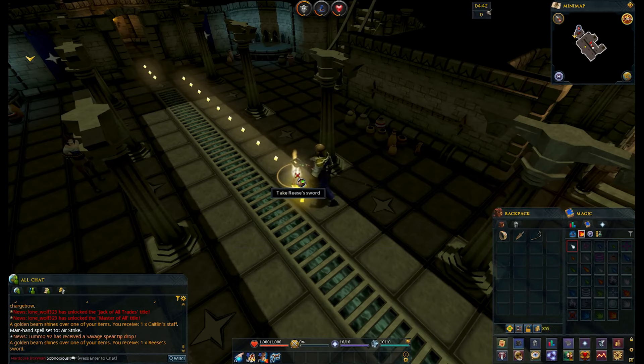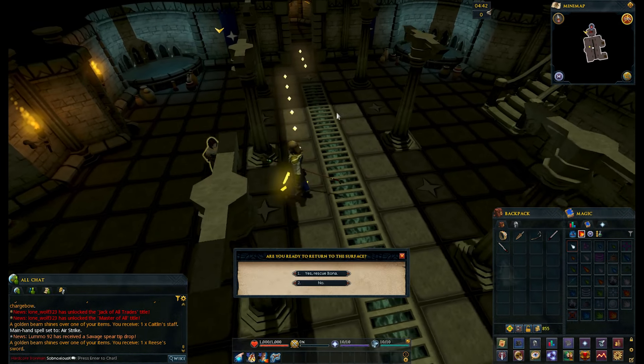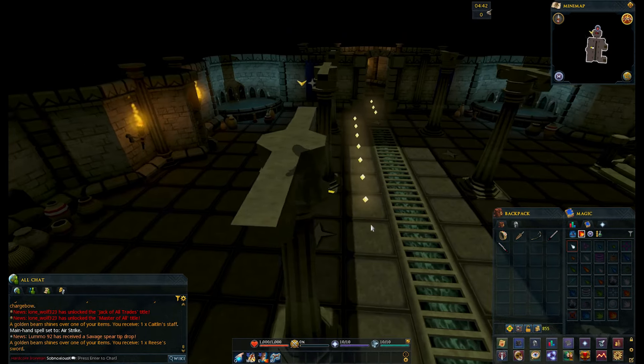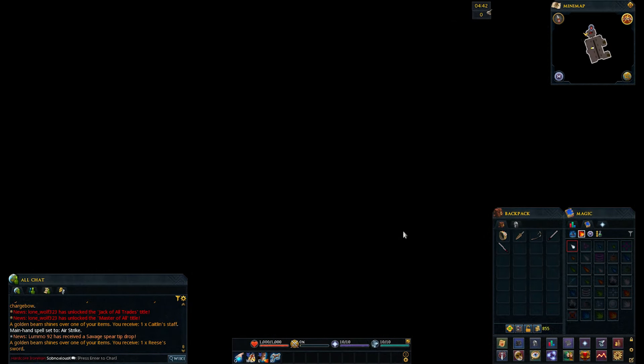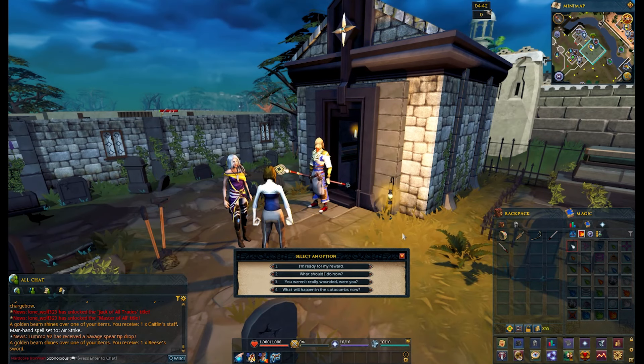We broke open the stairs with the blood pact, grabbed the two melee weapons. We finish the quest by talking to her, rescuing her, and taking her upstairs and leaving the dungeon. Super easy quest — it's basically the introduction to new players with the combat styles.